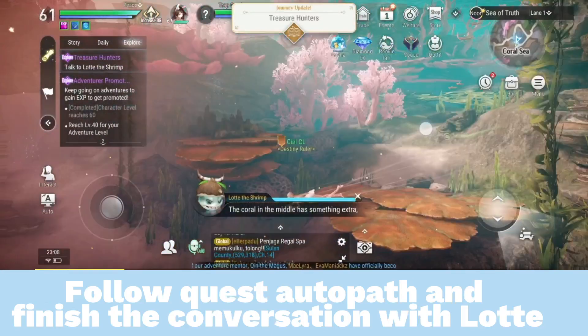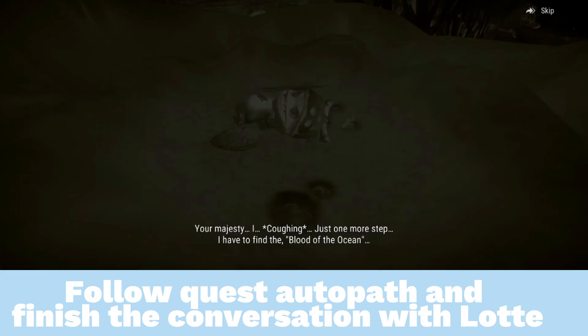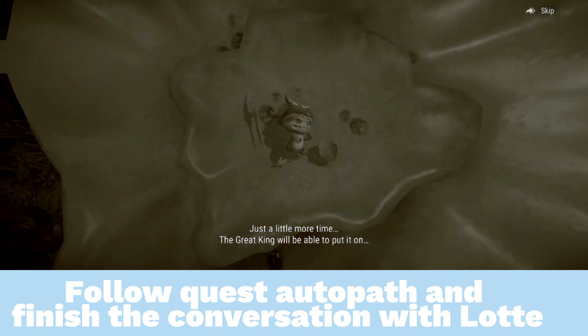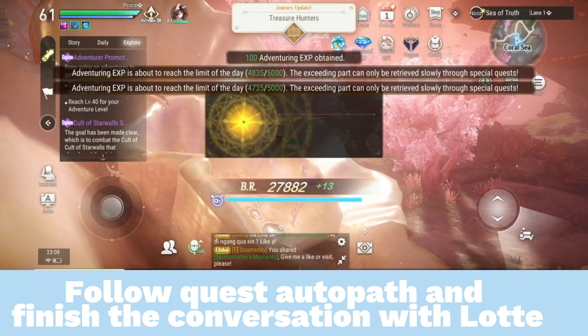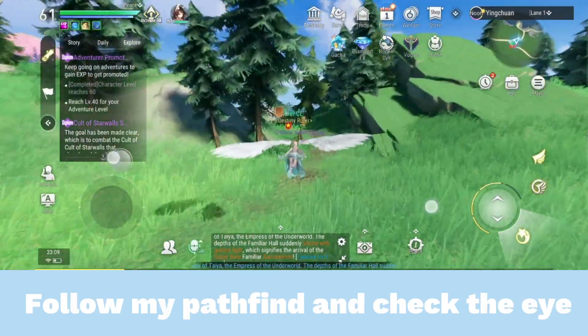Follow the quest autopath and finish the conversation with Lot. Then follow the path finder and check the eye.